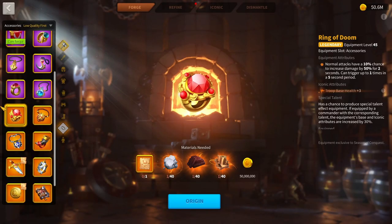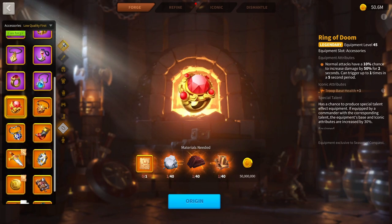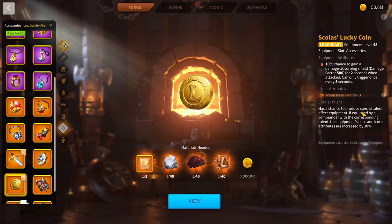Let's move on to equipment for garrisons. First, Ring of Doom is almost a must. If you're getting swarmed, Ring of Doom gives you that all-damage buff up for a very long time — it triggers very consistently when you're being swarmed. Then Scholar's Lucky Coin: usually people say this is rubbish, but for a garrison it's actually a fairly good accessory because the shielding is very nice.